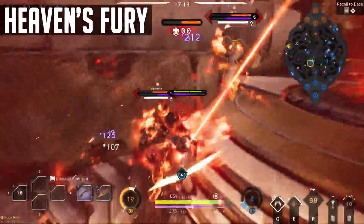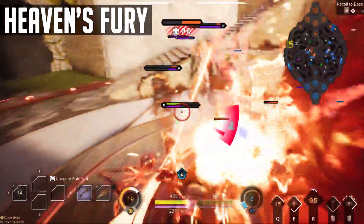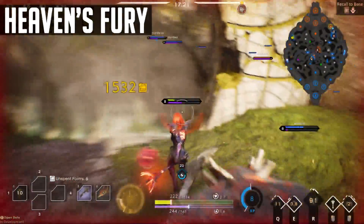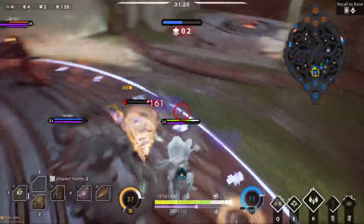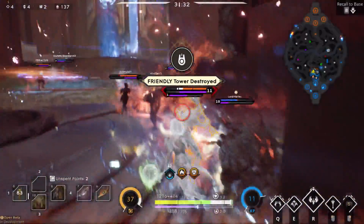Understanding how her abilities work will be key to pumping out the most damage and preventing the enemy from hurting you. Because she's got to dive in there to do damage and she's actually pretty squishy. So you'll have to time your immunity well to stay alive. But another way to stay alive is to just kill the enemy. Seraph holds some of the biggest AOE bursts in the game, even more so when you're building crit — and you've got to build crit.